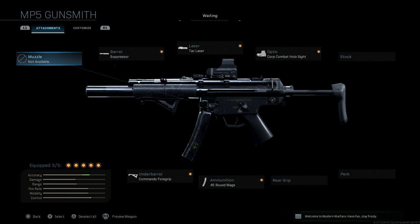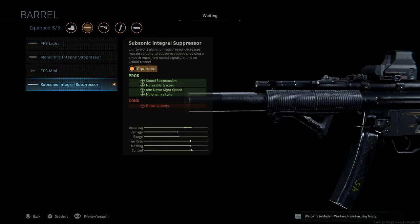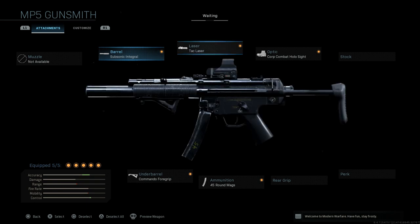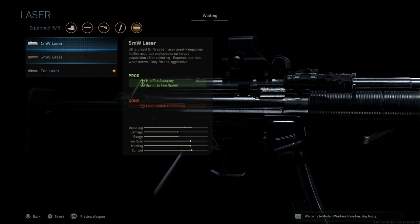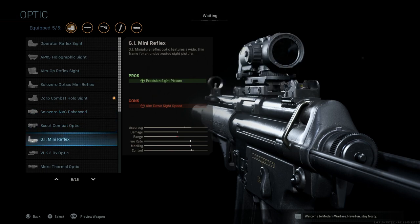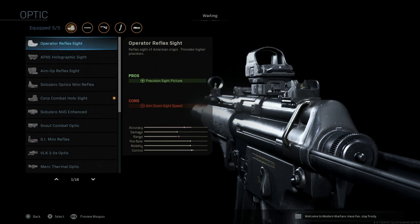Here you have the finished product and the attachments we're using. Starting off, the barrel is going to be the Subsonic Integral Suppressor — this takes up your muzzle slot as well because it's a barrel with a suppressor built into it. For aesthetic purposes, I'm keeping the tac light on there; I think it fits well with this submachine gun. We're also equipping the holographic sight — this is personal preference; the GI Mini Reflex or other red dots like the Operator Reflex Sight also fit well with the MP5 SD.